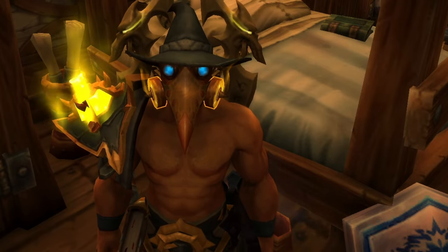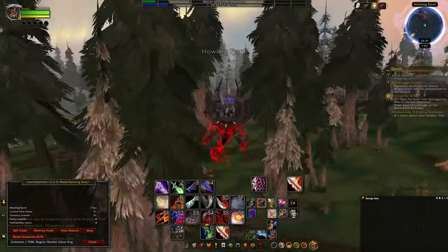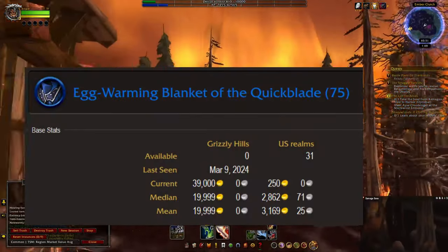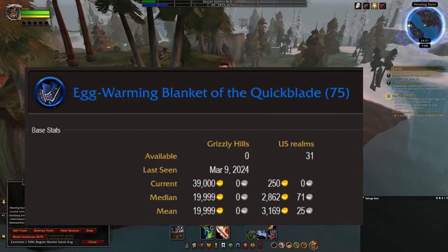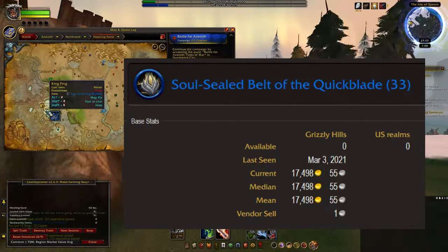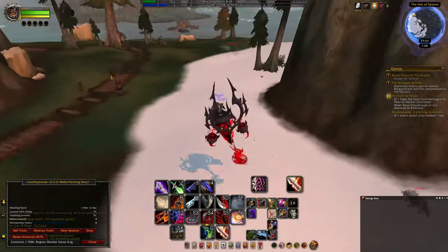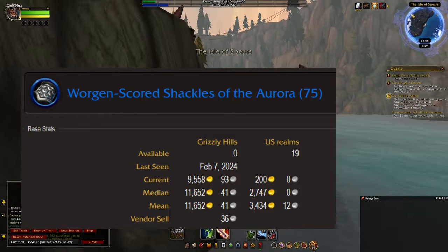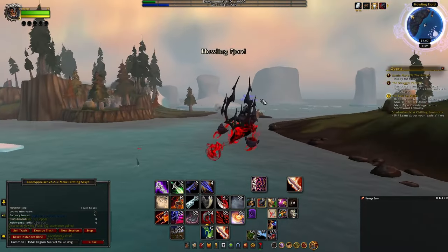The first zone I'm starting in is Howling Fjord, which has a decent amount of chests and three rares that drop unique items. King Ping drops the Egg Warming Blanket, a cloth robe that last sold this month for around 40,000 gold on my server. Vignis the War Maiden drops the Soul Sealed Belt, which hasn't seen a listing on my server for over three years. Paribus the Bloodthirster in the northern portion of the zone drops the Worgen Scorst Shackles, which last went for around 10,000 gold a couple months ago.